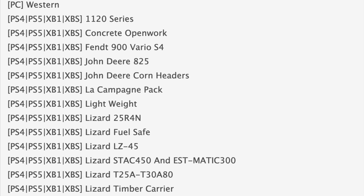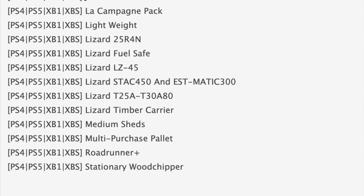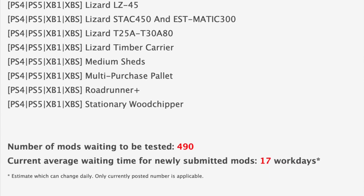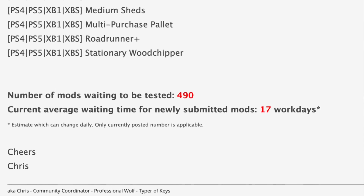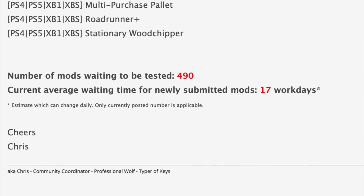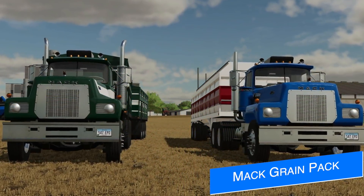We still have 490 mods in the queue waiting to be tested, up 35 from yesterday. The current average wait for newly submitted mods is 17 work days — two more than yesterday. Keep in mind work days means Monday through Friday, so that's going to be around May 19th if you're counting at home.